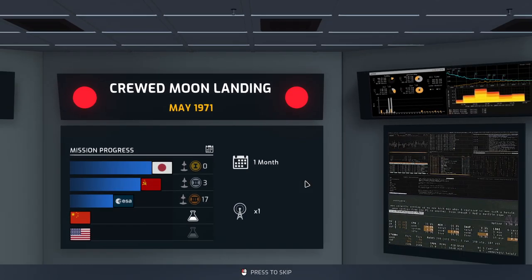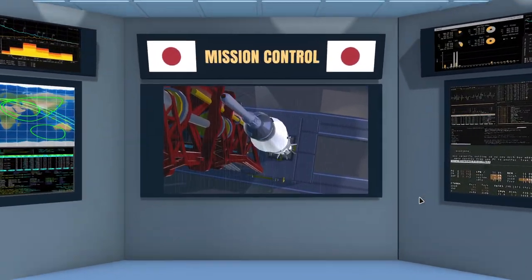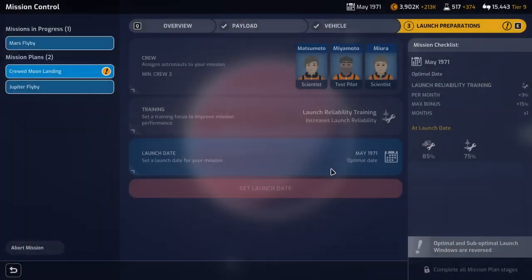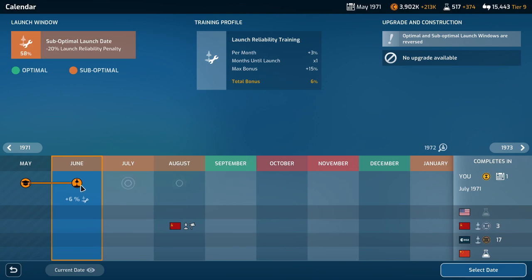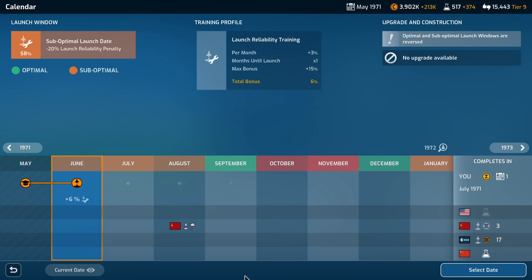Crewed moon landing — demanding, yes. It's raining, typical. How badly? Terrible conditions. We'll have to reschedule — there's a negative 20 launch reliability penalty for a suboptimal launch date. We risk letting the Soviets go first. Why did they get a nice launch date? Optimal and suboptimal launch windows are reversed — just how things work. I guess we have to delay to next month.